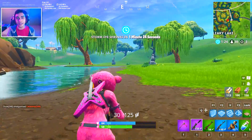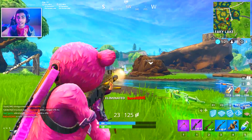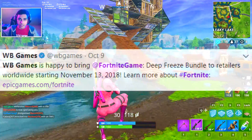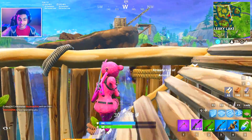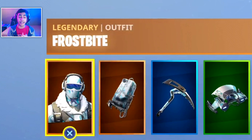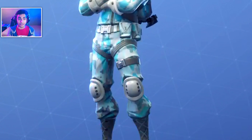Hey, what's up guys, my name is Garu and welcome back to this new video. Today we have a special skin coming up that will not be available in the item shop but will be available in the retail store near you. WB Games and Fortnite have partnered up and they will be releasing a new skin today called Frostbite, and it is going to be a legendary outfit.